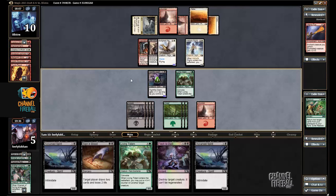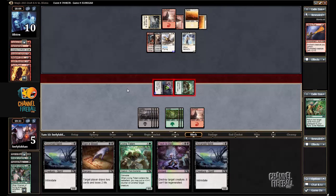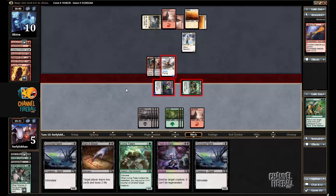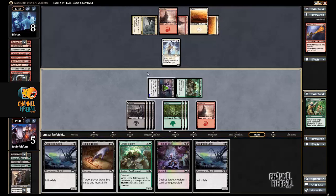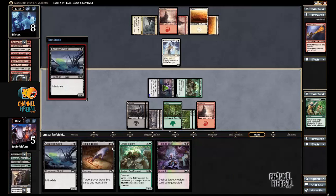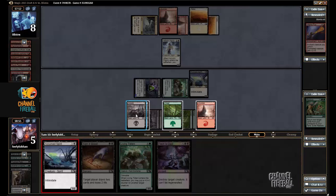Cursed Spirit is good. I'm just going to cast two Cursed Spirits. I don't really foresee a way for this to go too wrong. Just passing and using my Nightfire Giant or Flesh to Dust actually seems more risky than this play.